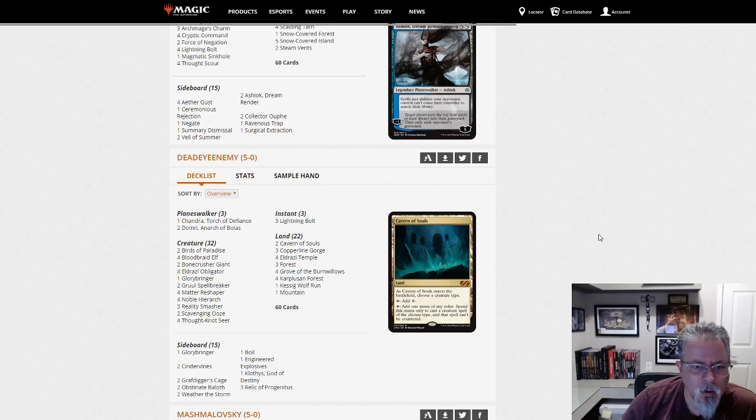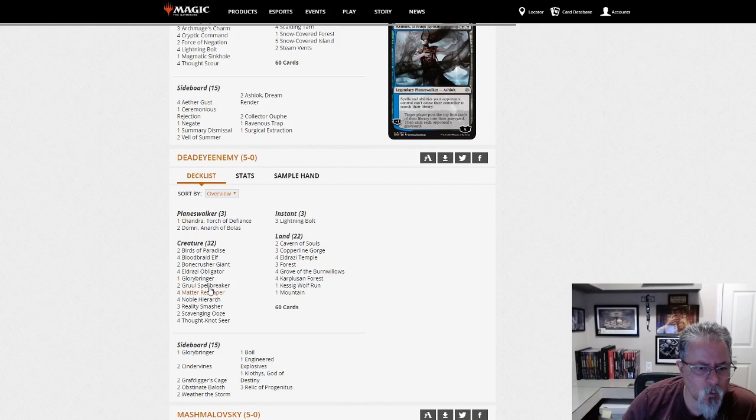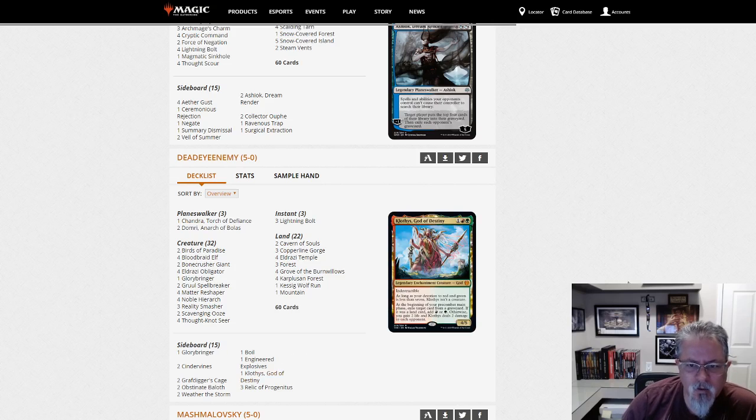Deadeye Enemy with a 5-0 with Red-Green Eldrazi. Any cool stuff in here? Two Gruul Spellbreakers for Bloodbraid Elf. Klothys in the side — I would consider Klothys in any Red-Green deck, period. I think that's just a fantastic card. Yeah, Red-Green Eldrazi.